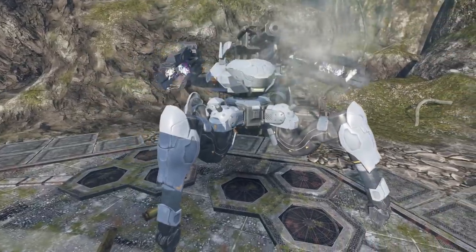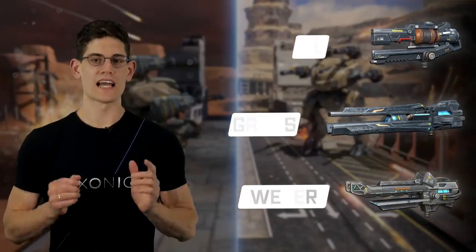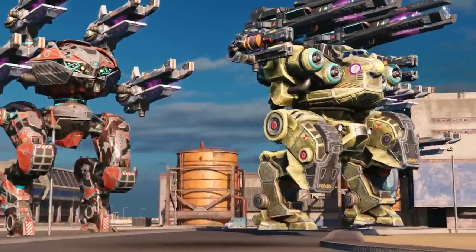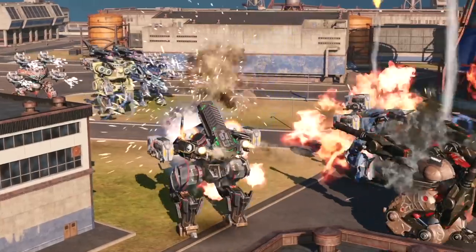Heavy Gauss will become a great complement to your Jaeger. And Medium Webber and Light Vault should serve as a great basis for sniper builds on other robots. Try them on classics like Spectre or Natasha. Leech with Webbers sounds like a neat idea, too.